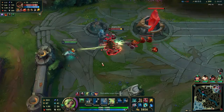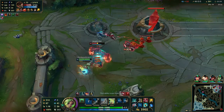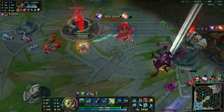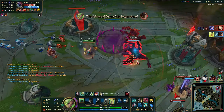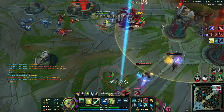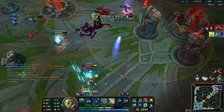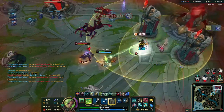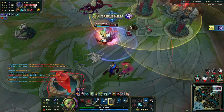As for whether crit or on-hit is better, there's probably not all that much of a difference and more just a preference of play. Perhaps on-hit is better for dealing with tanks due to all of the mixed damage, or maybe it would just be crit. Either way, it doesn't really seem to matter all that much.